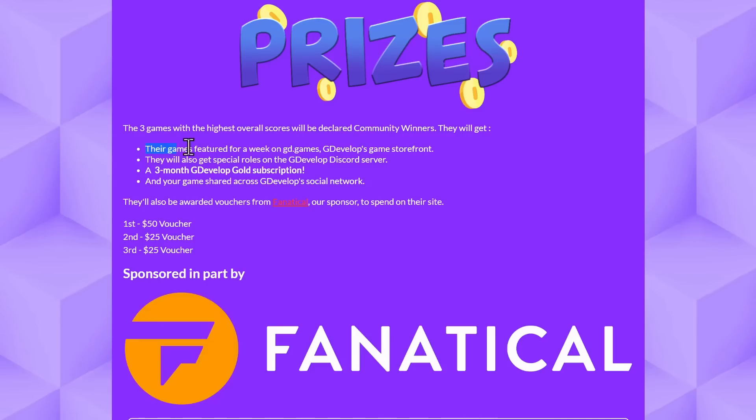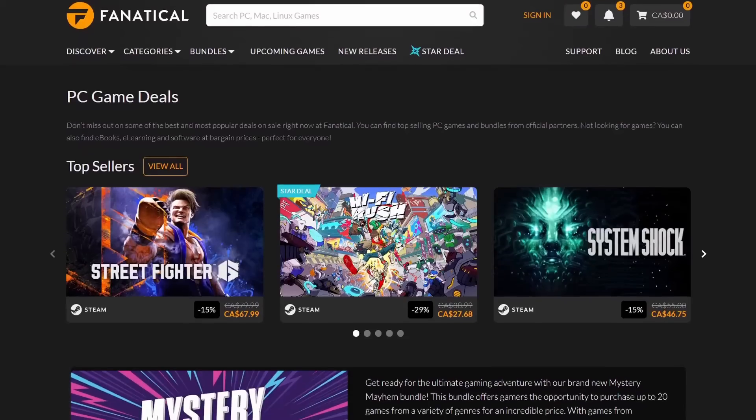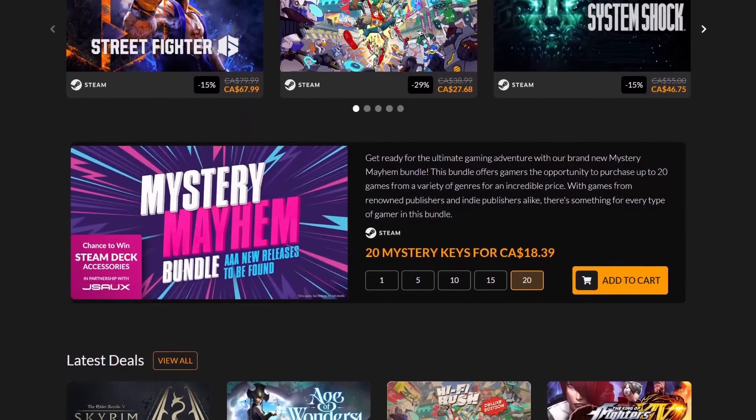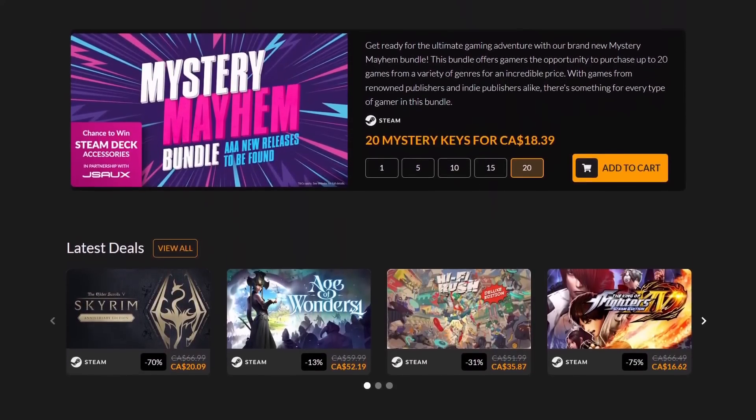And the top 3 games in this list are going to win these prizes. Their games will be featured on GD.Games. They'll get a special role in the GDevelop Discord server. They'll each get a 3 month gold subscription. And then thanks to this jam's sponsor, Fanatical, each team will be getting a game voucher to spend on their site. So the developers who made good games get to go off and buy other good games.